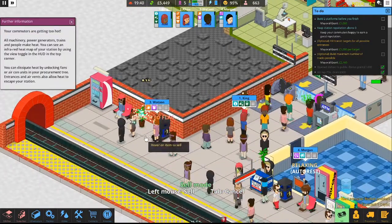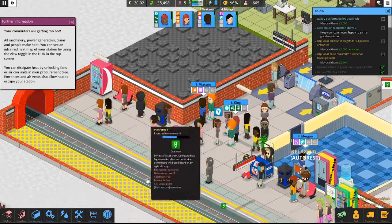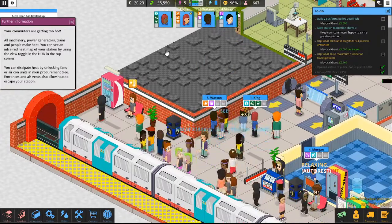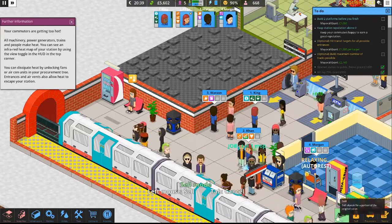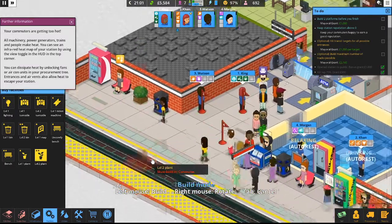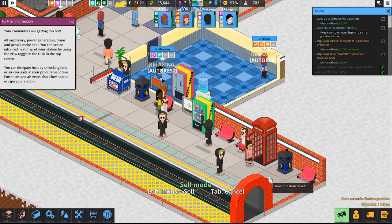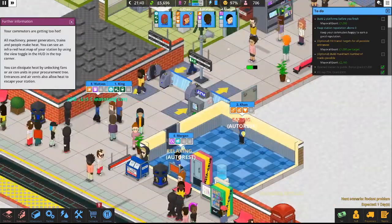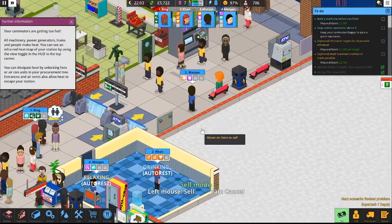Commuters are getting too hot — the machinery and train power is making people heat up. There's an infrared map, and you can reduce heat by unlocking plans or air conditioning units in the procurement tree. Entrances and air vents can also allow heat to escape the station. So we might need to start unlocking that. Let's start selling these level 1 plants and replacing them with level 2 plants — a little shrubbery for all my Monty Python fans. Watson, go ahead and water that plant so I can sell it and put the level 2 in its place.